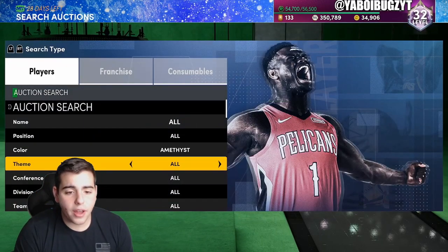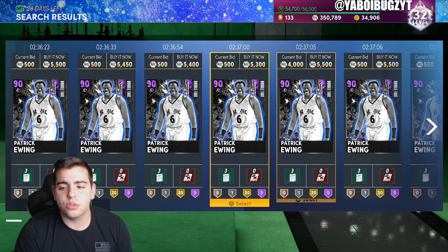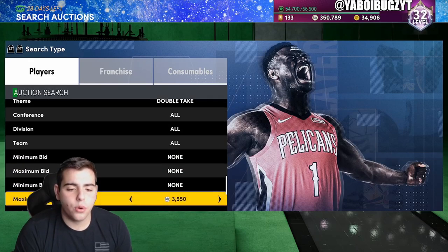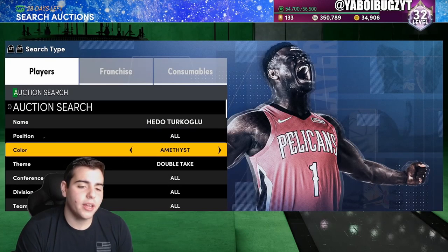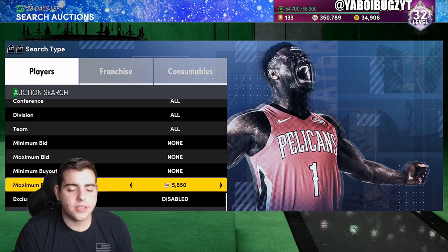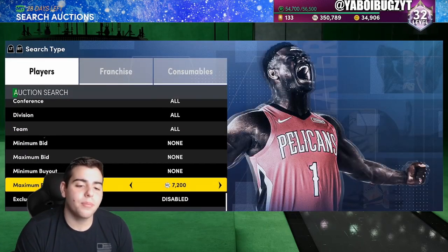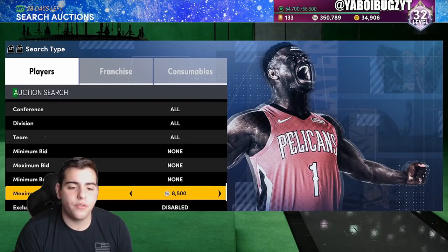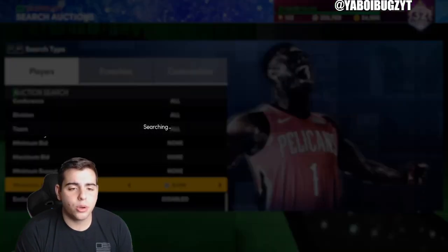Here's another filter I found very good: Amethyst Double Takes. We've got Hidou Turkoglu on this one. In my opinion, Hidou Turkoglu is going to be a very good investment, same with Patrick Ewing depending on the price. If you get Ewing for around 3,500 MT, that's definitely good value. Hidou Turkoglu is always an amazing investment — we just missed one at 6K, which would have been solid profit.